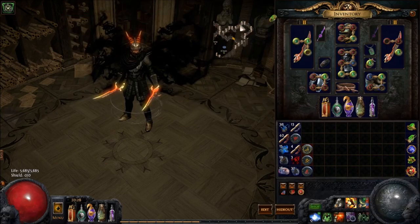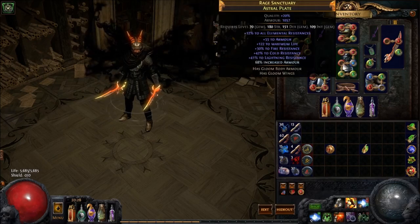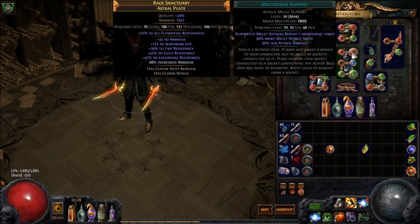For Flicker Strike, when you're leveling with it, you drop Lacerate, put in Flicker, you drop Fortify, put in Melee Splash. And other than that, the setup stays the same.